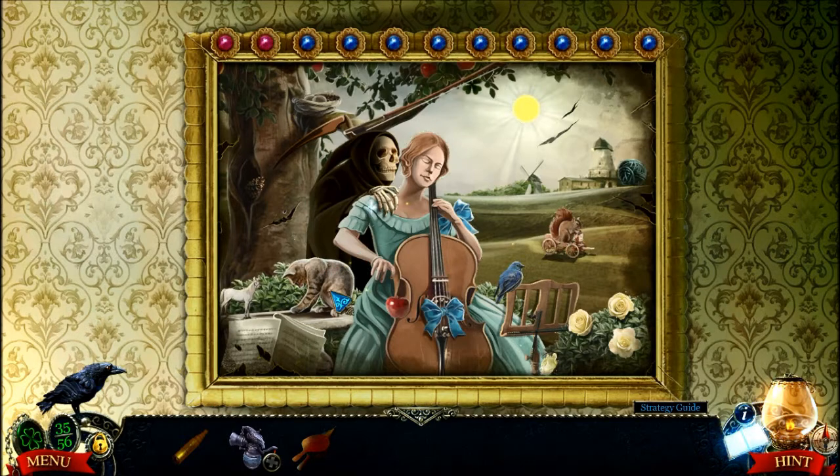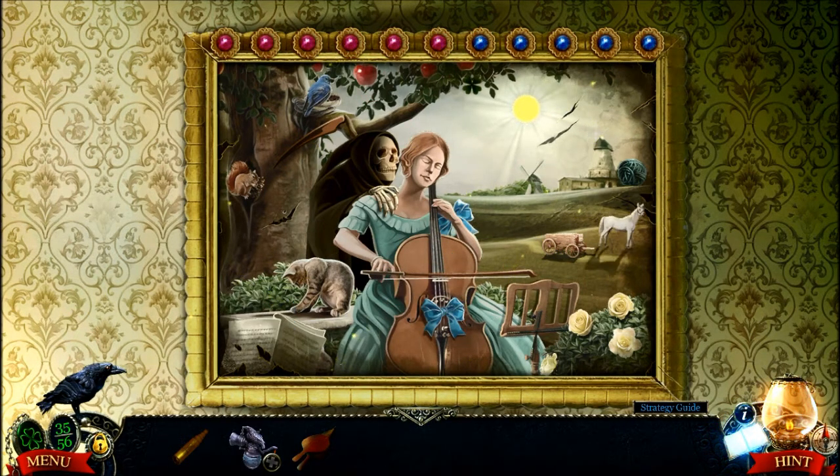So, with this puzzle, you want to put things where they're supposed to go. The bird goes in the tree. The bow goes over there. The apple also goes in the tree. The horse goes over there. The bow goes on her shoulder.